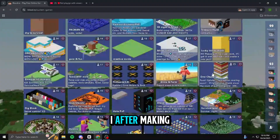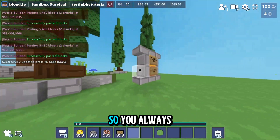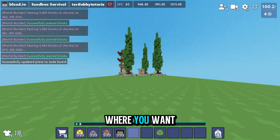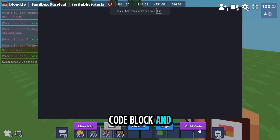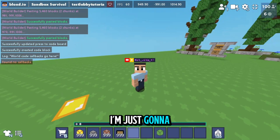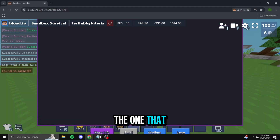I know after making this video there will be thousands of worlds with the same code — people making PvP servers — but anyway, always hide your codes. Now stand on the block where you want people to spawn, then press F8 on your keyboard. If you're on mobile, click on a code block and click 'World Code' — this will also open the world code editor. Since I'm on PC I'll press F8. You'll see all the callbacks — remove everything and paste the code from the description.